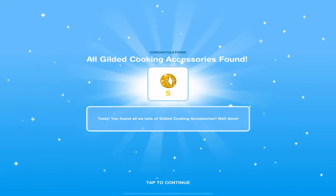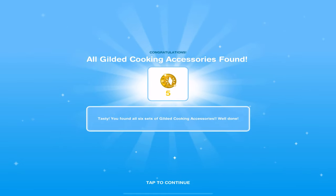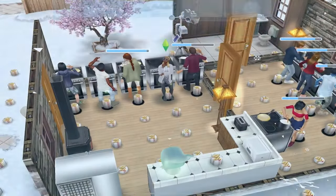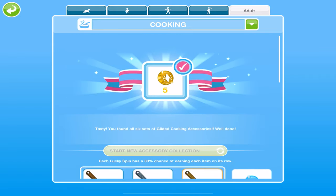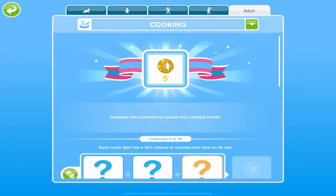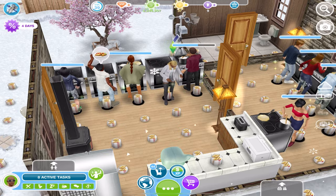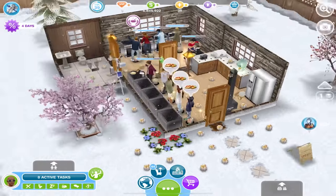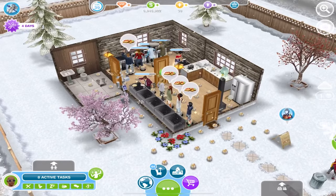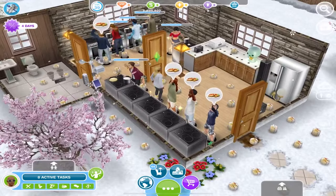Once you complete the cooking hobby collection you will earn 5 LP. I use this method all the time, and once you collect those 5 LPs you can hit 'start new accessory collection' and earn more LP. You can do this as many times as you want, so this method is really great. You can use other hobbies for this method, but cooking is the fastest.